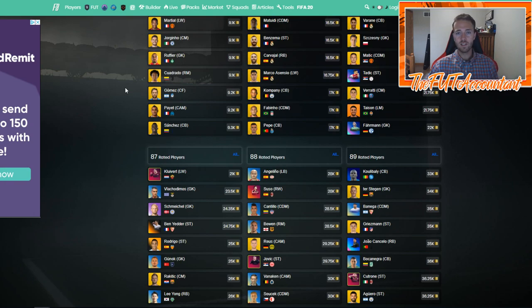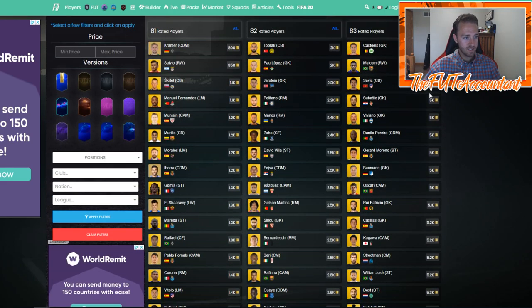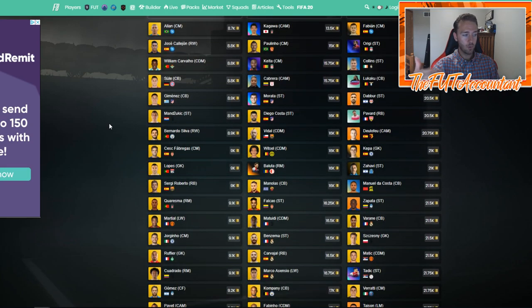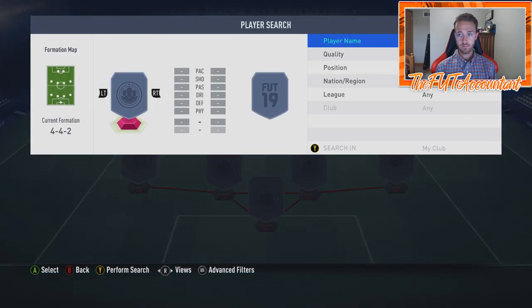People are doing this SBC — I told you guys last week when we saw it in the code, this is the type of SBC everybody's going to go out and do. Look at these high-rated gold prices right now: 84-rated golds are 8,800 coins, 83s are 5k, 86s are 18-20k, 85s are 15-16k. If you invested in rare golds even at 10k for 85s, you're making absolute bank because this SBC has increased the price of so many cards.